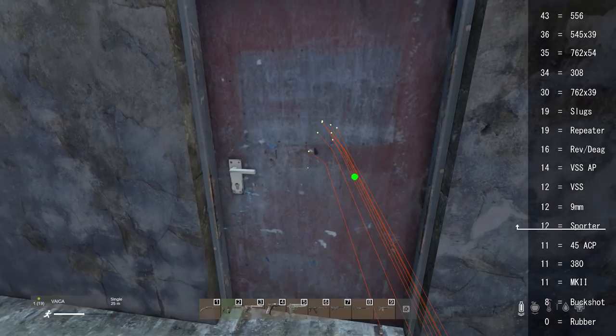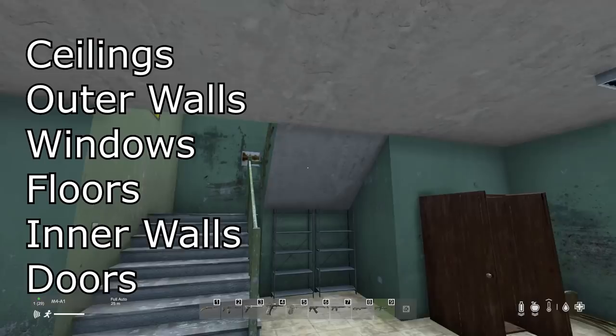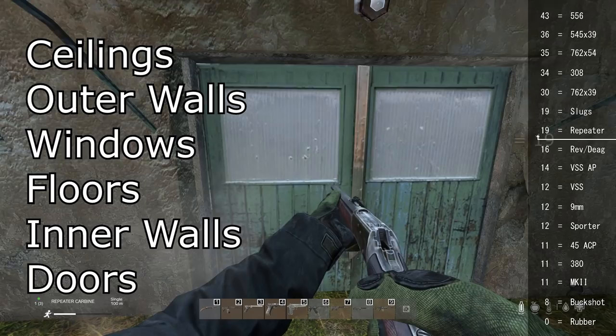There's a lot to learn in this video. But before we get started, you have to understand that pen power is the measure of a weapon or ammo type's ability to wallbang. During every structure we look at, I will be giving surfaces a number which will indicate the lowest required pen power you need to wallbang that surface. I've also included a scoring system that tests the ceilings, outer walls, windows, floors, inner walls, and doors.